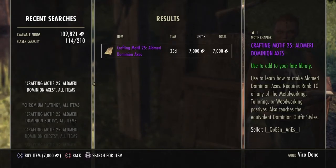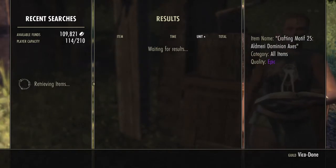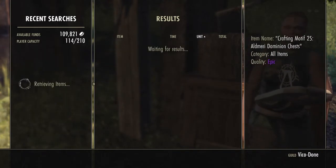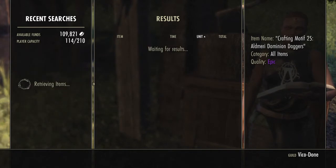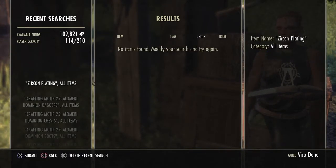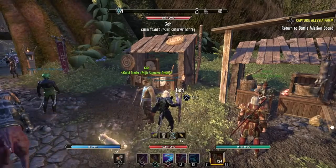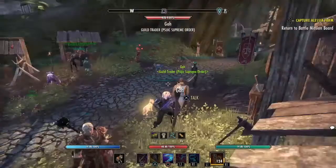I made a small mistake — I was supposed to search chromium first, then axes, then scan for what's below chromium: the boots, then chests, then daggers, and so on. I'll demonstrate that again in just a second with the large list of Sentry items I picked up on a recent trip to Cyrodiil. That's how I keep track when searching for a bunch of prices in the guild traders.